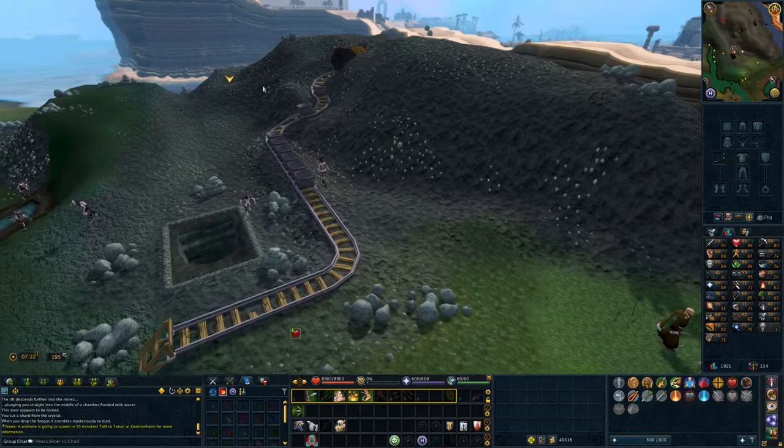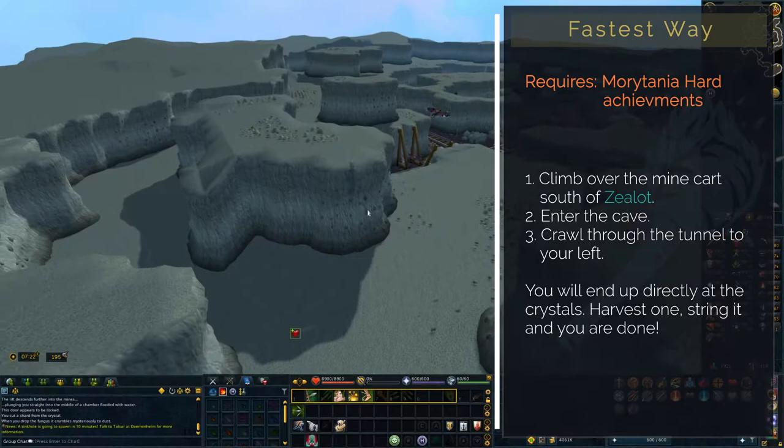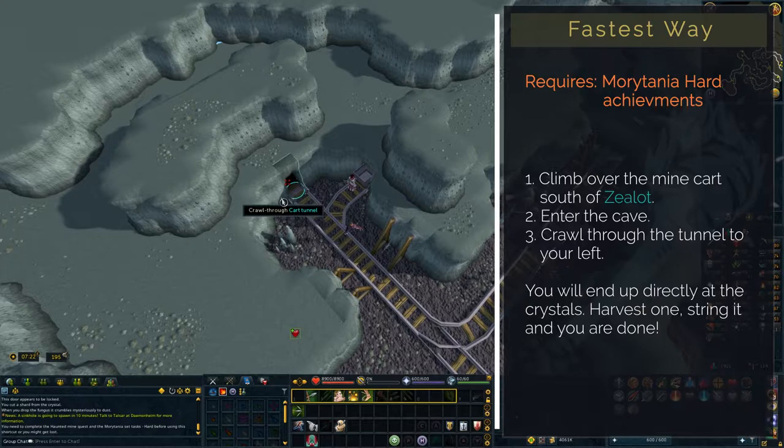Depending on your account progress, getting the amulet can just take a couple of seconds or several minutes. The fastest way is unlocked once you have completed the Morytania Hard Diary. Climb over the minecart, enter the cave and crawl through the tunnel. You will arrive directly at the crystals — harvest one, string it and you are done.